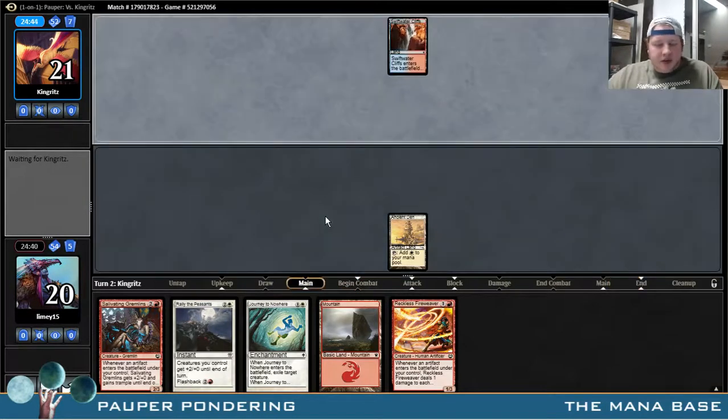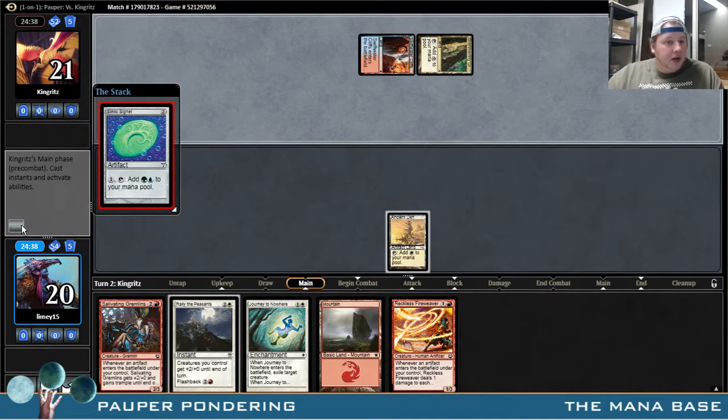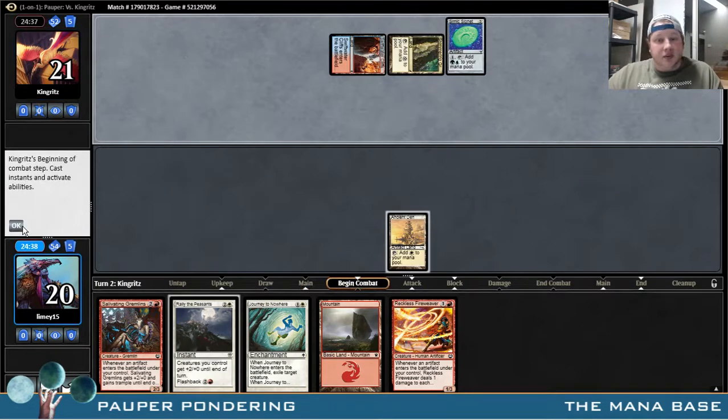Put up the Ancient Den — maybe that was incorrect, maybe we want to hold off for the Reckless Fireweaver. But I'm not liking our chances either way, especially on this Mulligan to 5. Now what are we up against here? Swiftwater Cliff, Simic, Simic Signet, and a Shimmering Grotto. At least he's got the correct art on Shimmering Grotto.